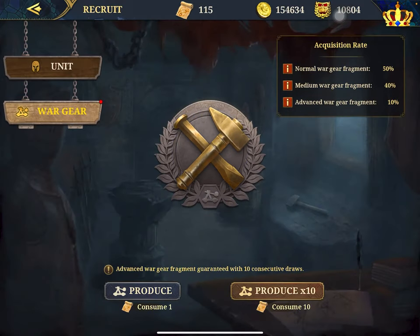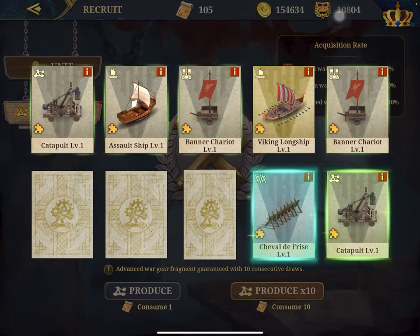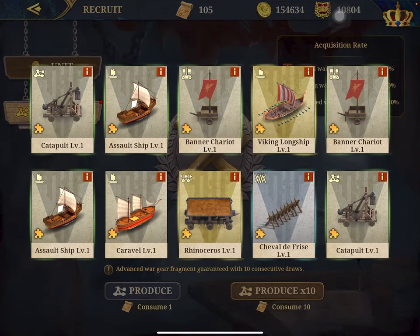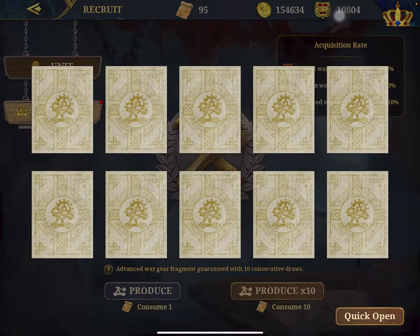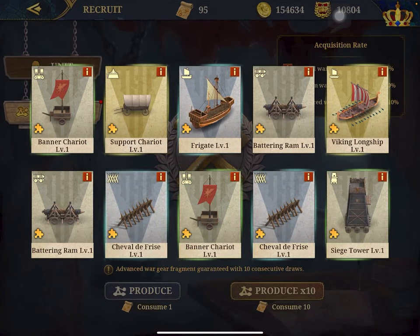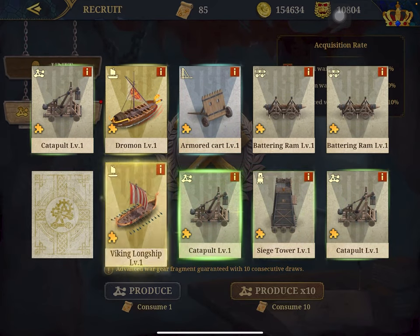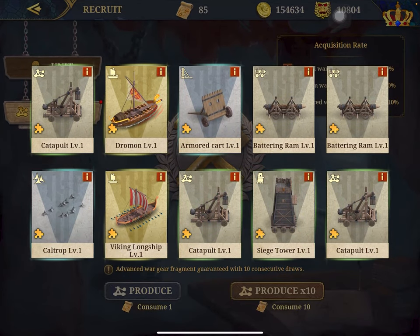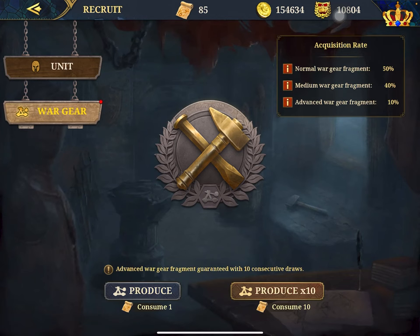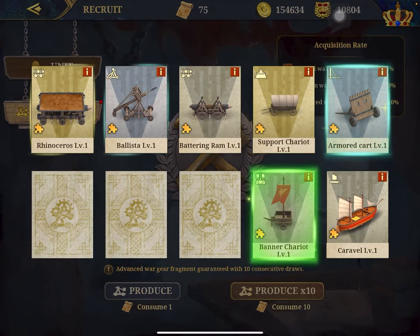Okay, let's go to War Gear. I've got 115 saved up. Quick Open — Viking Longships, Rhinosaurus, and Assault Ship, nice. Another 10: Support Chariot. Another 10: Dromond is also great — Dromond fires from your ships, and Viking Longships are great as well. Quick Open again — these are like pieces you have to put together, like a puzzle. We have to open them all so we can upgrade them later.